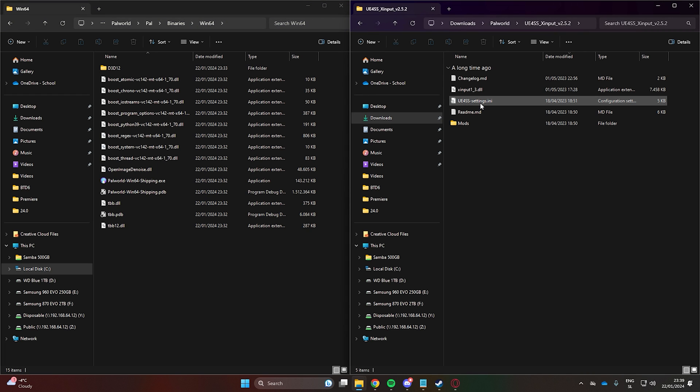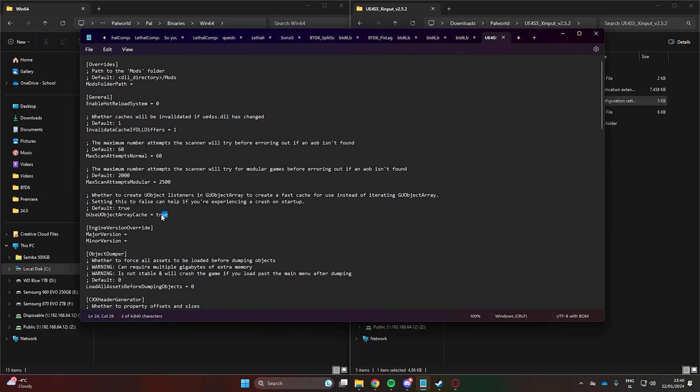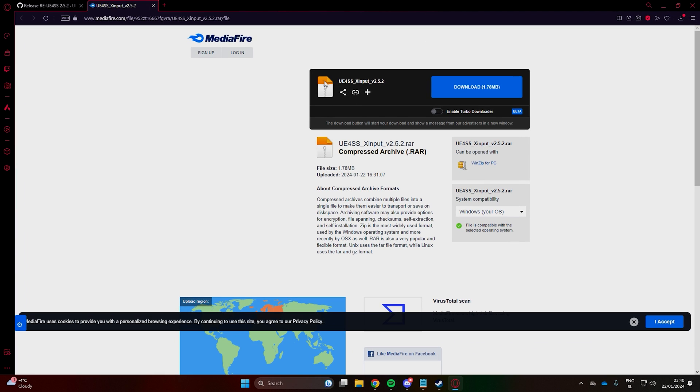Before moving the files, we need to make one modification. Open the settings.ini file. Press Ctrl and F, and search for this. Change the value from True to False and save. If you don't want to bother with this step, I've already done it for you, and you can download the modified file instead. This step is necessary to prevent the game from crashing with certain mods.